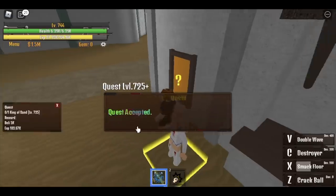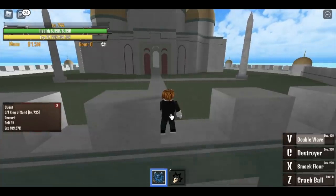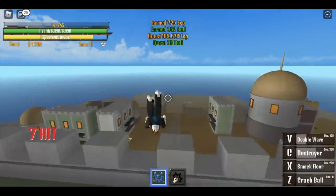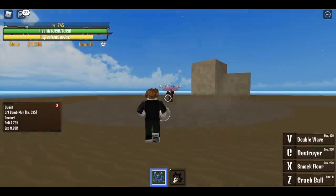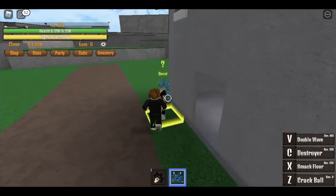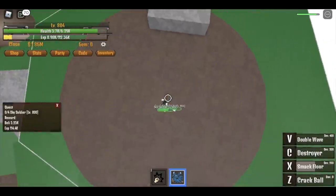After this, you will go to the sky island at level 800. This is the hardest island — the sky island. The Double Wave is effective because it attacks everyone, but that island is in the air, so your Double Wave will be ineffective. At the early stages of sky island leveling it's easy, but after that everything gets harder. At level 800, sky soldiers — I don't prefer the Double Wave here because the cooldown is slow. Just use your X skill Smack Floor and Crack Ball.